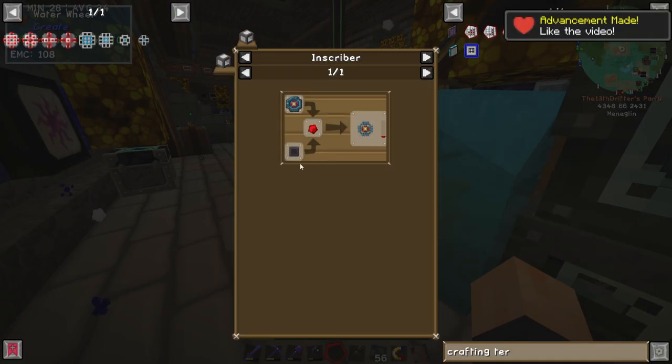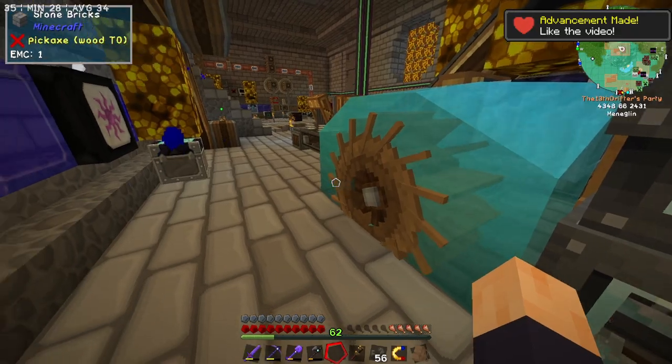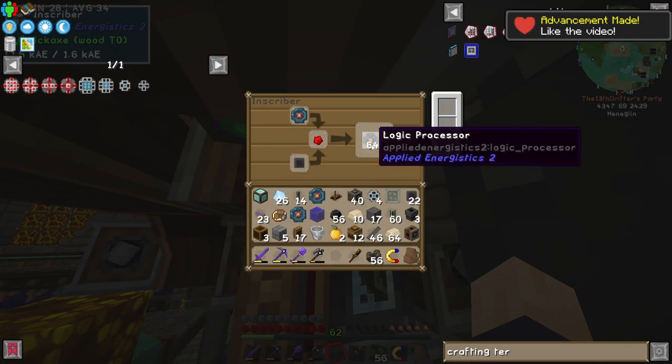How do we get the logic processor? Printed logic circuit, redstone, and silicon. Wait a second, isn't that what we're producing over here? We have 64 of these.